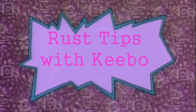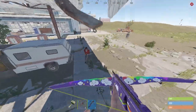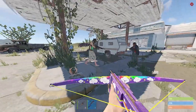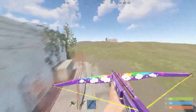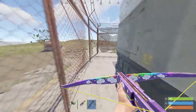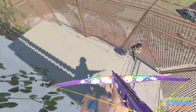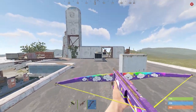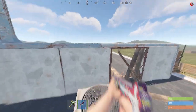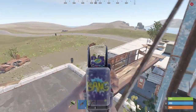Rust tips! The little tire thing right here — you can boost up and get up on the thing, but that jump's pretty tricky. Usually there's a brown crate right here. You can jump on top of that, jump on this thing, and jump on the fence. If you have a friend, he can boost you up and it will take you straight towards the roof. This is pretty good if someone's just camping the ladder, or if you can't make that little pump jump.